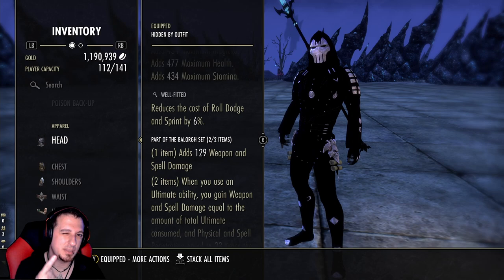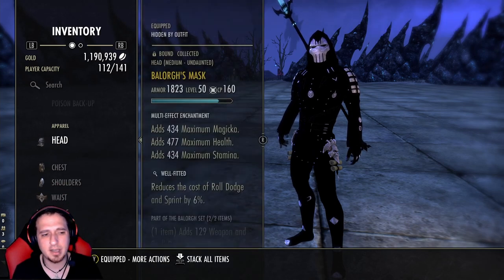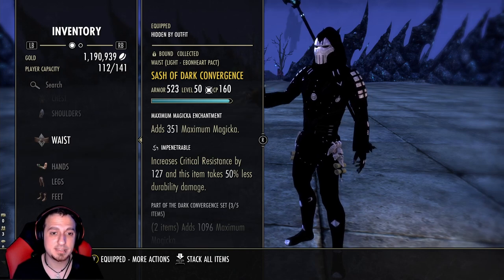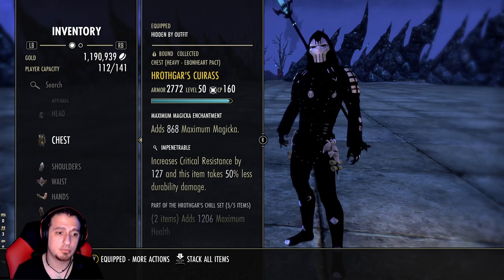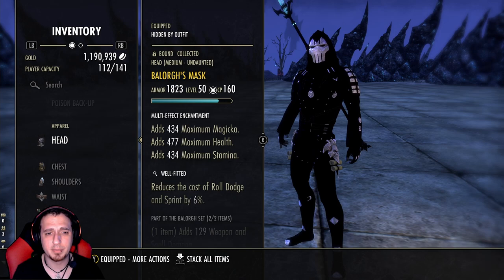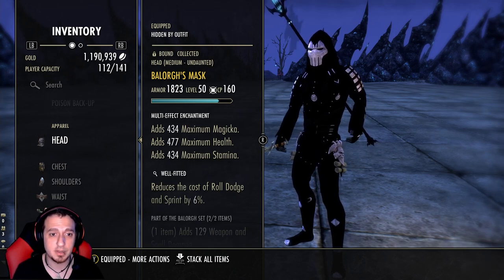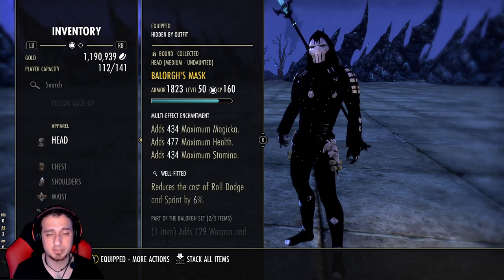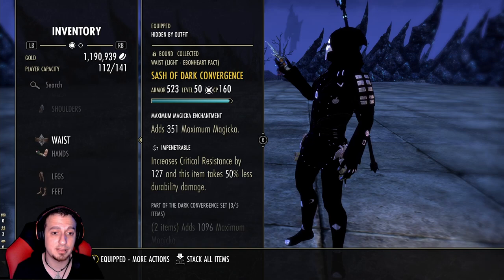Right now I'm running 5 light, 1 medium, 1 heavy. You guys can mix and choose however you want — I myself like having the extra spell pen. You can run more medium if you'd like, but I'm going 5-1-1 for the Undaunted passive, and you don't really need any more heavy than what we have now. We're super tanky as is — Necro is just a phenomenally tanky class.